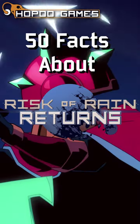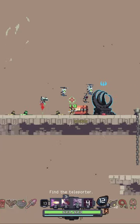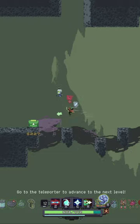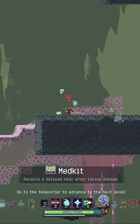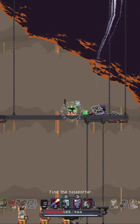50 facts about Risk of Rain Returns, fact number 18: category chests. Another returning feature from Risk of Rain 2, category chests — are you carefully managing your money or trying to help your teammates get the best build possible in multiplayer? There are three new category chest types in Risk of Rain Returns, which let you know the type of item to expect.